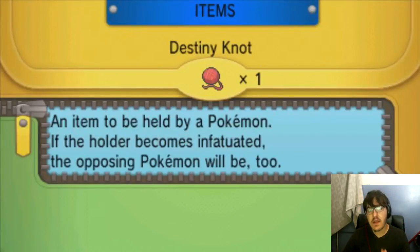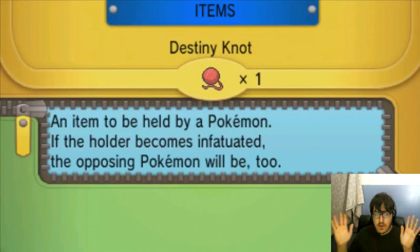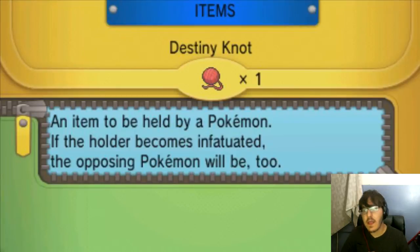Now the Destiny Knot. The easiest way to explain this is to also explain IVs, or Individual Values. An Individual Value is the hidden potential of a Pokemon. It's a hidden value — kind of like what an EV is, which is an Effort Value, which we'll get into in the how-to competitively train video. Individual Values cannot be changed once the Pokemon is created — they're stuck on them forever, so make sure you get the ones you want.